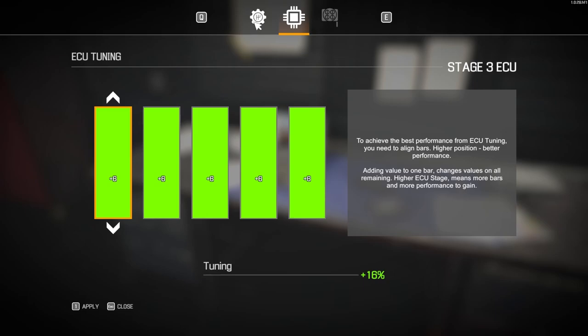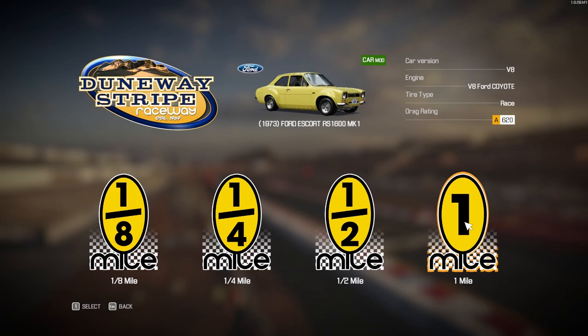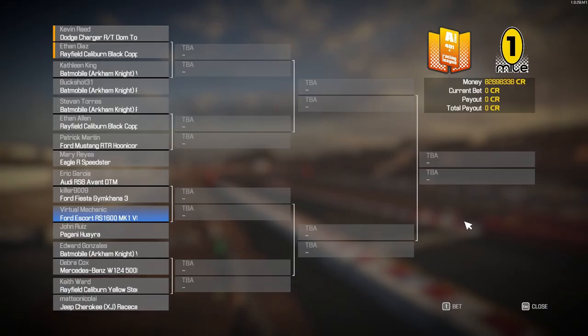Made it to the drag strip - first time the Mark One Escort has been here. King of the Sands, one mile, A-class, 1,000 entry fee. Today's field: Pagani Huayra, Mercedes-Benz 500E wide body, Mateo in the Jeep Cherokee race car, Killer Slash Pie Newtons in the Gymkhana 3 Ford Fiesta, and Buckshot in a Batmobile. Our first race is against the Pagani Huayra - that definitely does not seem fair. We might lose in our first race.